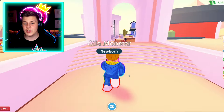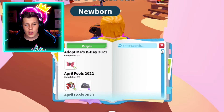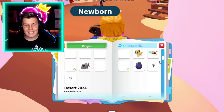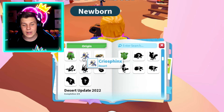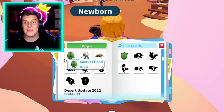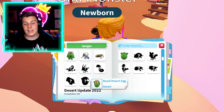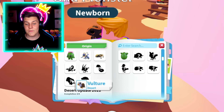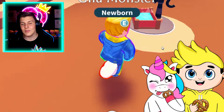The Gila Monster is absolutely so cute. There are two legendaries in this update. If we go to Origin, we can scroll down to find Desert 2024. We've got the Gila Monster, the Creosphinx, and the Cactus Friend. Cactus Friend has to be my favourite in this whole update — it is so adorable. But there's a lot more like the Royal Desert Egg, the Vulture, and all of the others. This is actually really, really cool.